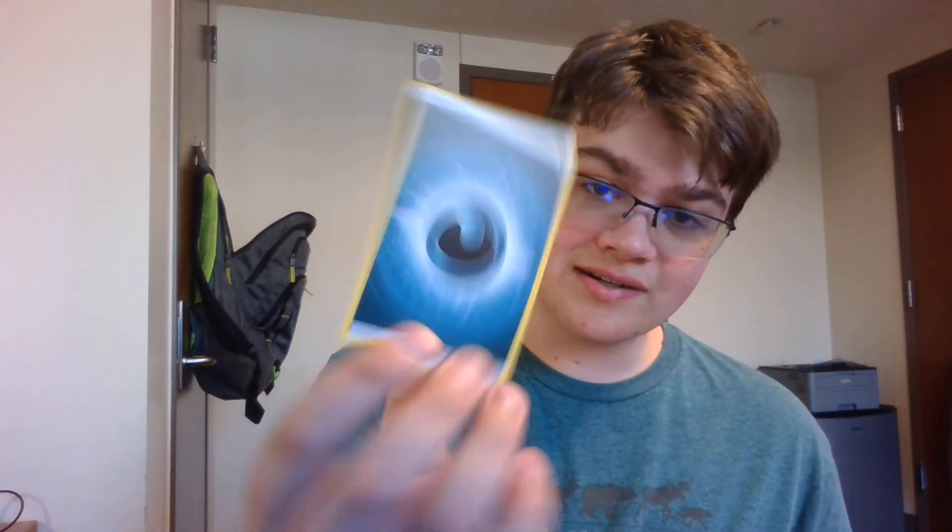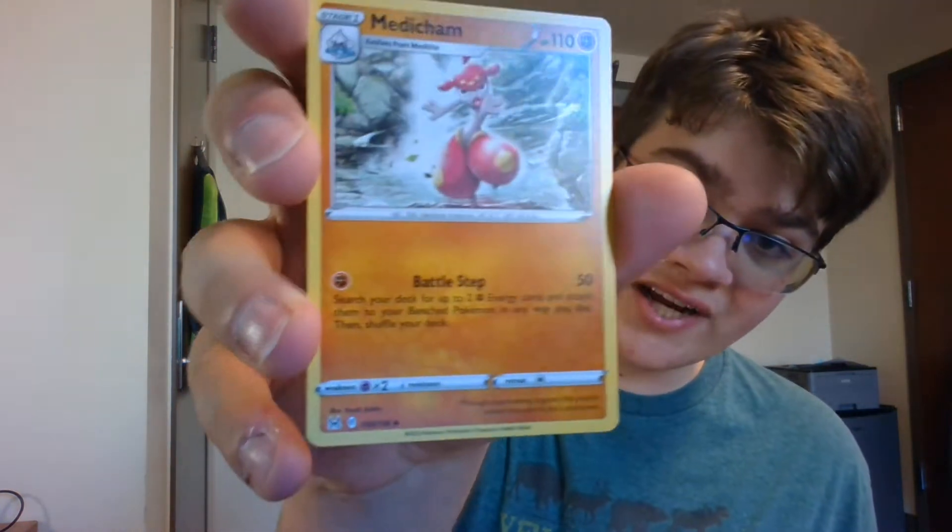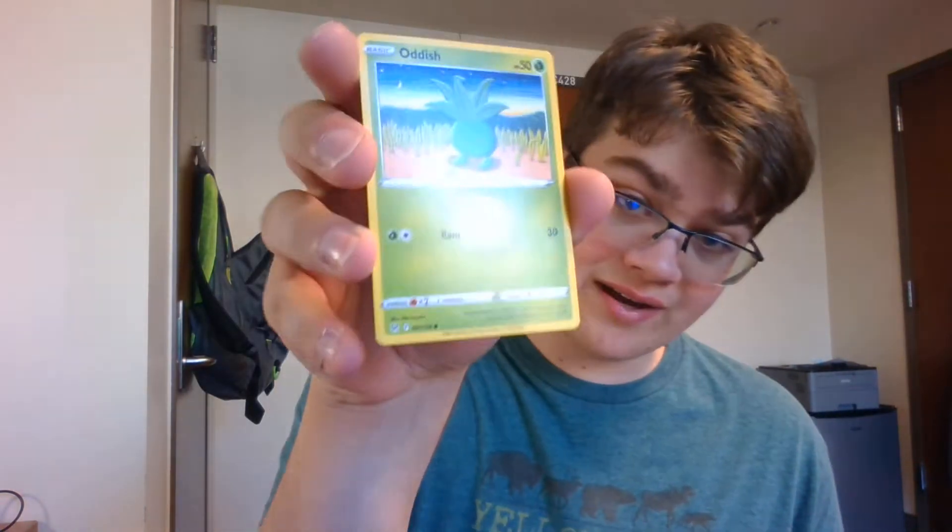Not the best luck — our next pack is a white on white, but hey, after that pull I can have nothing else good today and I think I'd be fine with that. So we got a dark type energy, a Shano, the Misfortune Sisters, and Medicham. I really like that art in the background — it's got almost like a 3D rock style.